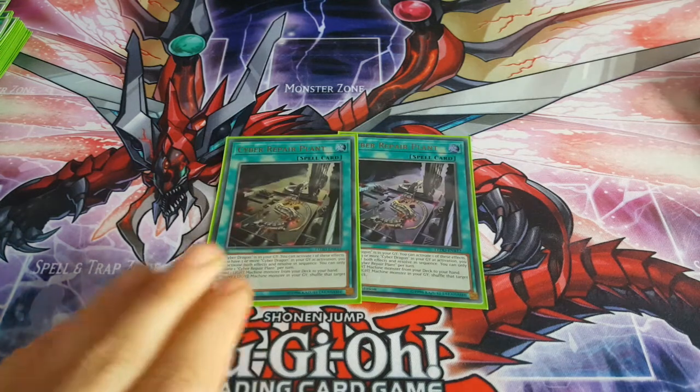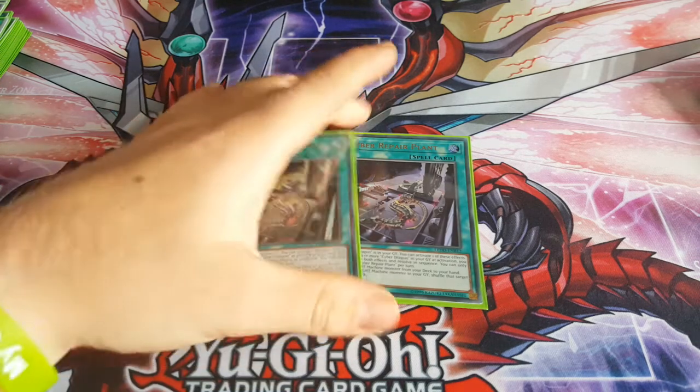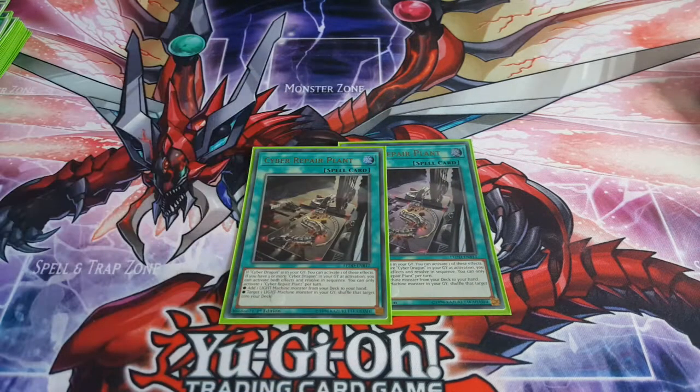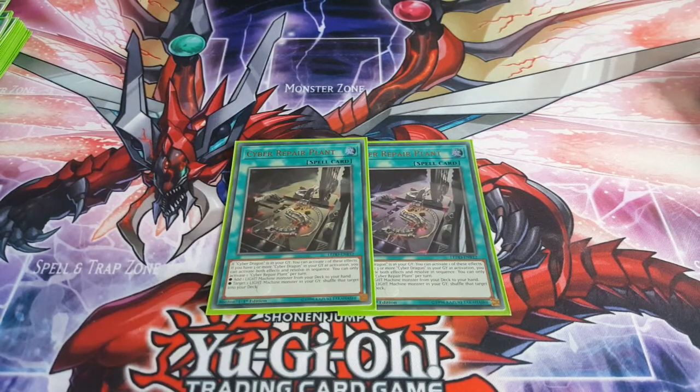Next, two Cyber Repair Plant. You need a Cyber Dragon in the graveyard — that's the only downside — but you can search any of your Cyber Dragons or a light machine-type. There's only really a need for two because you don't want to draw this first turn when you might not have a Cyber Dragon in your graveyard. But if you do, two is still a really really good number.